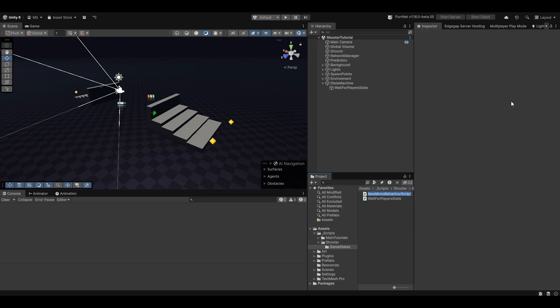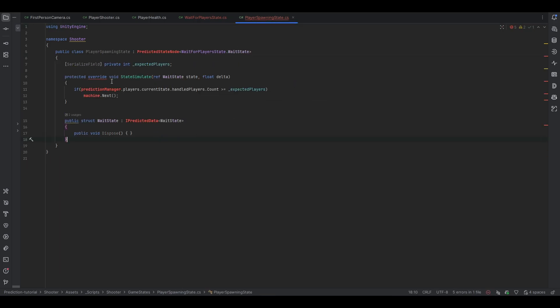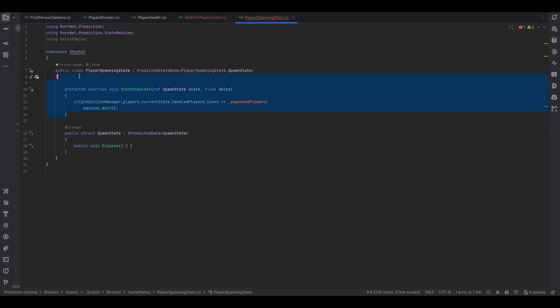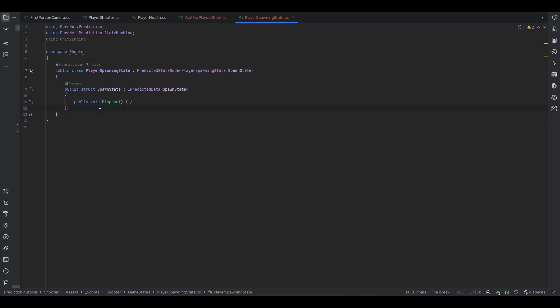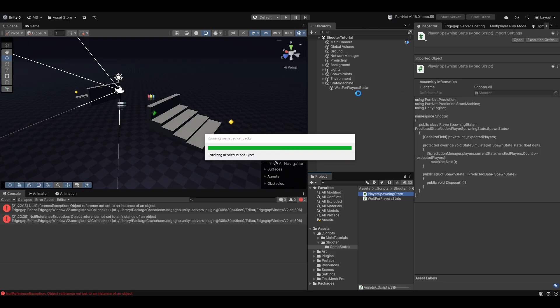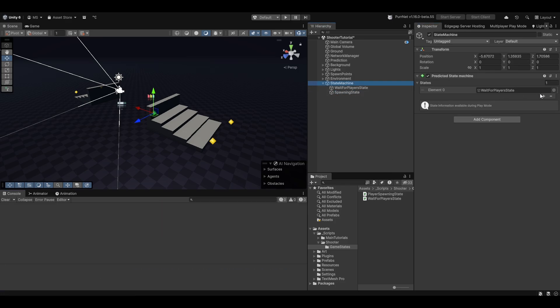Let me make the player spawning state. I'm just going to copy all of this and paste it in here — of course we can change the state name. So spawn state, and this is now called spawn state everywhere. Now we have the player spawning state. We can remove the state simulate since we don't actually need it right now. We just have a sort of empty game state. Let's call this one spawning state, drag and drop that, and then put it into the state machine.